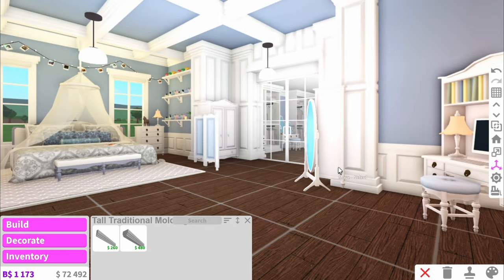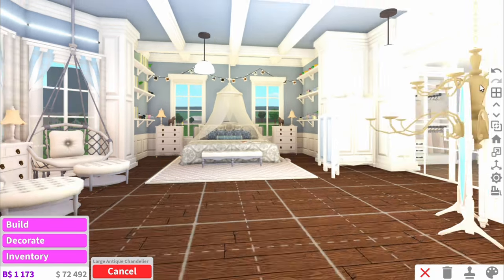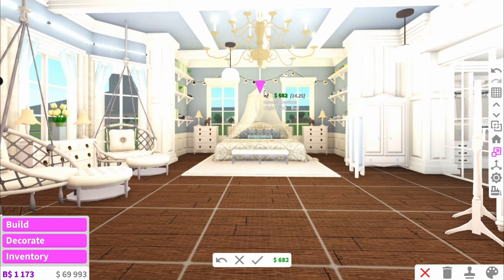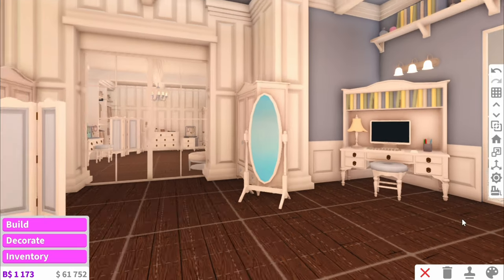And honestly that has completely transformed the room for me. So now let's add the chandelier — because obviously we're having a chandelier in here, like what do you think this is? Okay I don't want it that low. I think maybe a bit higher should be good. Now I think I want to make the chandelier blue just to be iconic. And there we go.